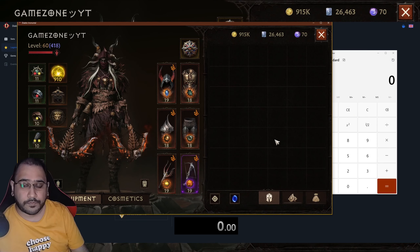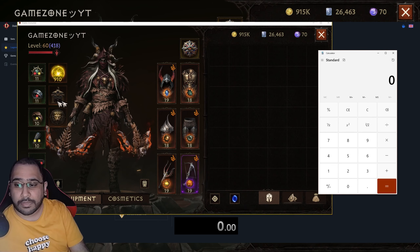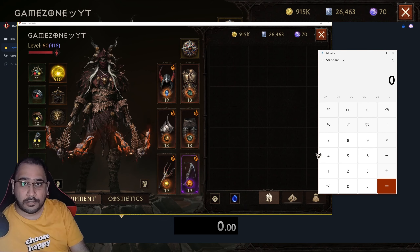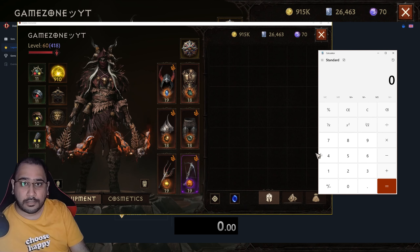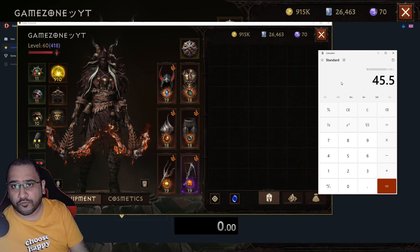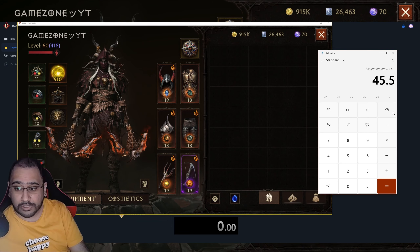In order to understand legendary gem value, you need to know that 30 resonance equals 1.5% damage, meaning 10 resonance gives you 0.5% damage boost. Let me do the math to verify — I have 910 resonance. So 910 divided by 30, then multiplied by 1.5, gives 45.5% damage boost from my resonance.